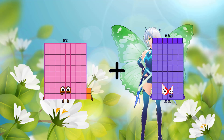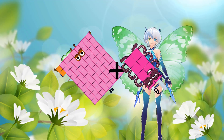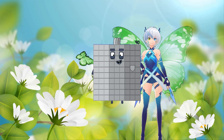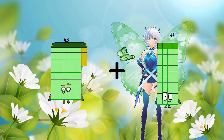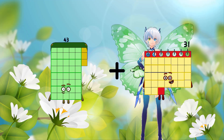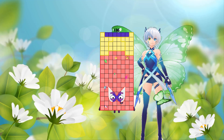82 loss 8 equals 90. 43 loss 93 equals 136.